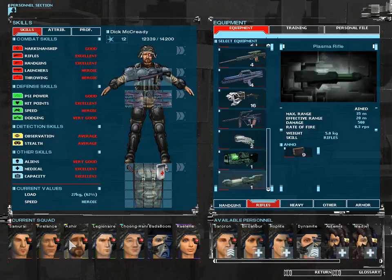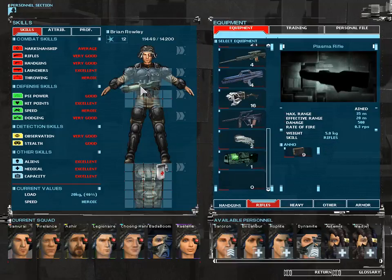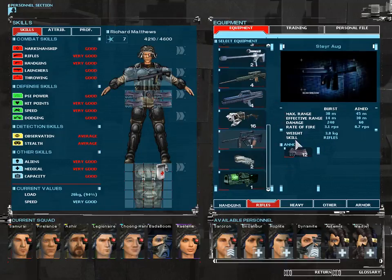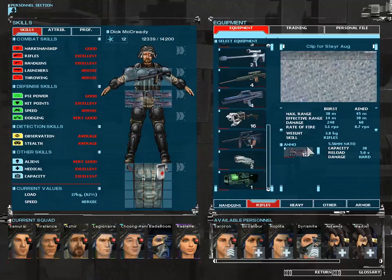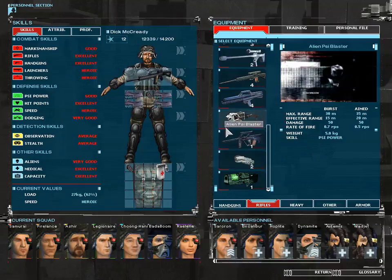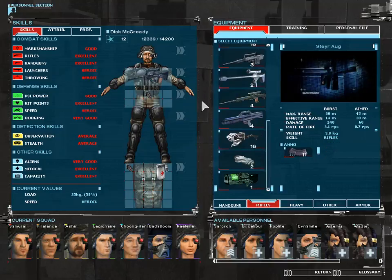I suppose it doesn't hurt to give at least one of our soldiers a reason to use this. Let's see what kind of bullets this takes — hard ammo. I kind of want to use the Stayer Rogue. Let's see if it's better — it has better damage, better range. I'm gonna give him the Stayer, just so that there's a little bit of variety in the guns.